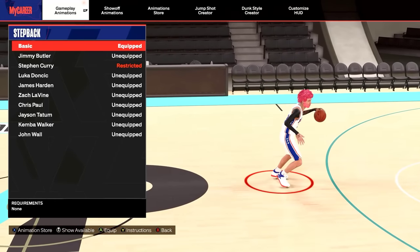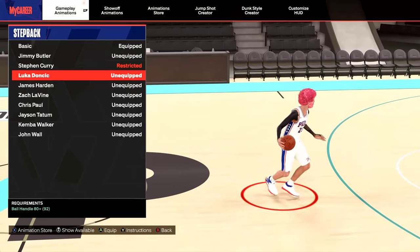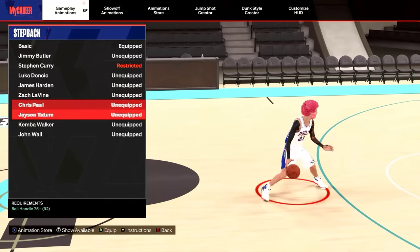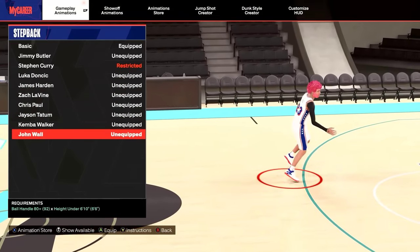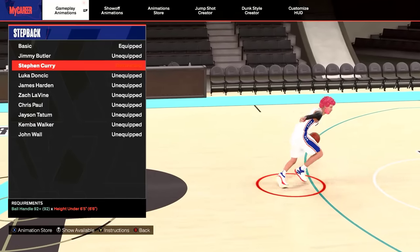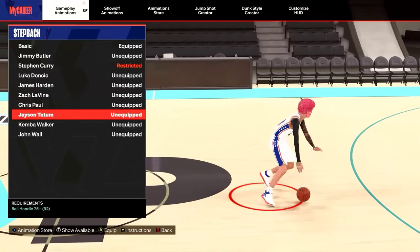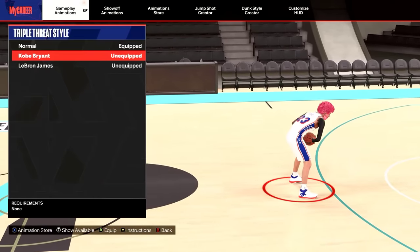Your step back, aka your snatch back — this is very, very important. If you're 6'5 to 6'9, you can use Luka. If you want that huge step back from last year, you could use Kemba. But the best by far, and the one that I use, is John Wall. If you're under 6'5, the two best are John Wall and Stephen Curry. If you are 6'10 and above, I would use Levine or Jayson Tatum. And for this, the two best are Normal and Kobe — I use Kobe.